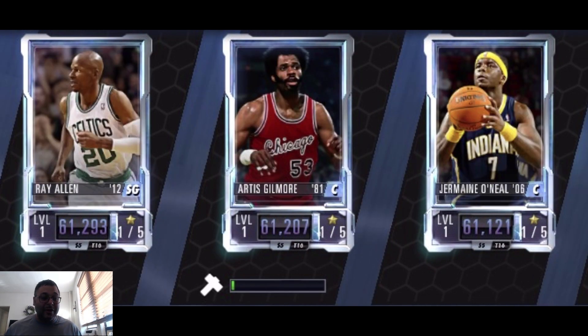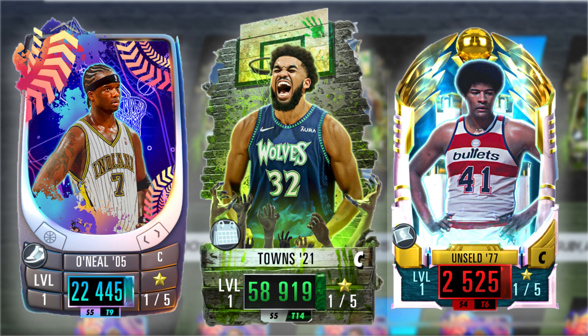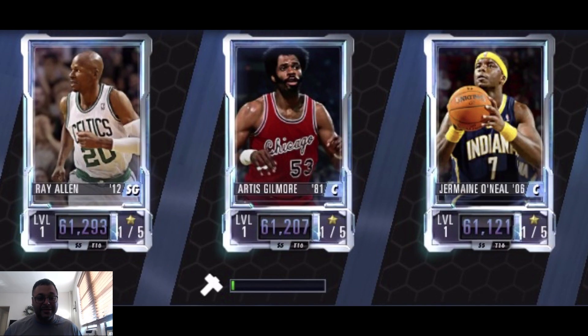We got a Raptors version of T-Mac, so that's pretty cool for the Toronto Raptors fans, and a Philadelphia 76ers Harden as well. We also got the throwback Melo in the Nuggets jersey — Melo was definitely a beast back in the day, cool card. Next we got Jermaine O'Neal, who is a secret gem for the center position, so a higher rarity will be pretty sick. Next is Artis Gilmore — could be a good shot blocker and rebounder, might be similar to Moses Malone if you have him in your squad.